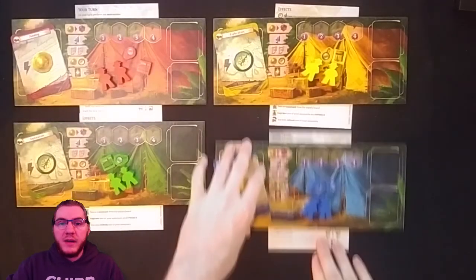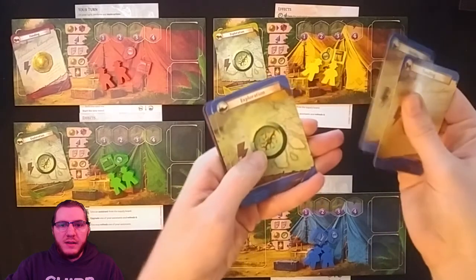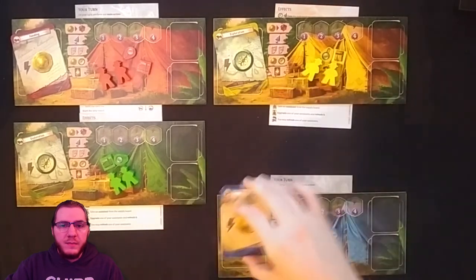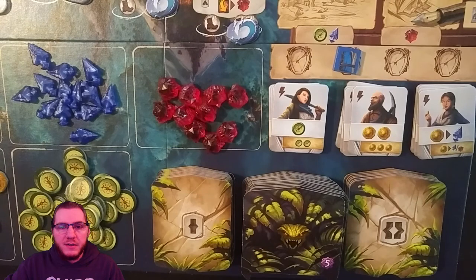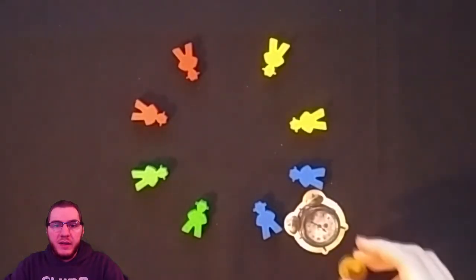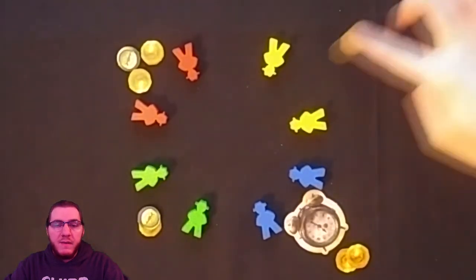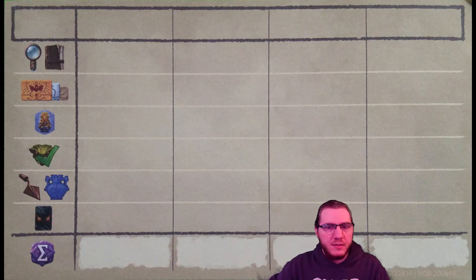Now that we have set up the board, let's get each player prepared. Each player will pick a color to play as, taking the corresponding player board, 2 archaeologists, magnifying glass, notebook, and starting deck. The starting deck will consist of 6 cards: 4 basic and 2 fear. The 2 types of basic are exploration and funding. Your magnifying glass and notebook should be placed at the bottom of the research track, magnifying glass on top of the notebook as it will be used first. After determining the first player, take your starting resources. First player gets 2 coins. Second player gets 1 coin and a compass. Third player gets 2 coins and 1 compass. Fourth player gets 1 coin and 2 compasses. The goal of the game is to have the most successful expedition by scoring the most points.